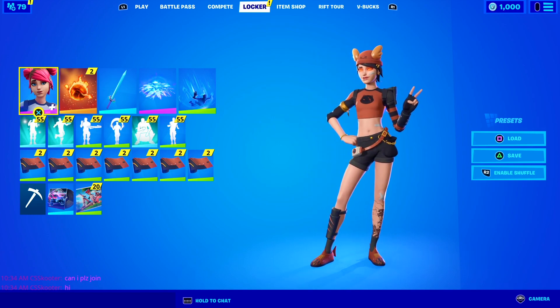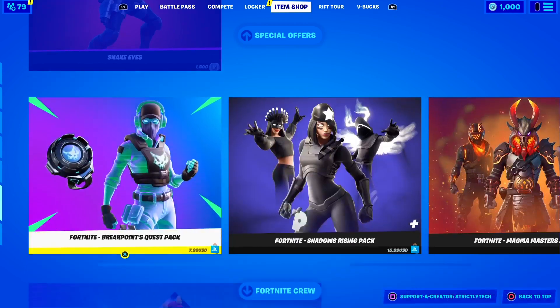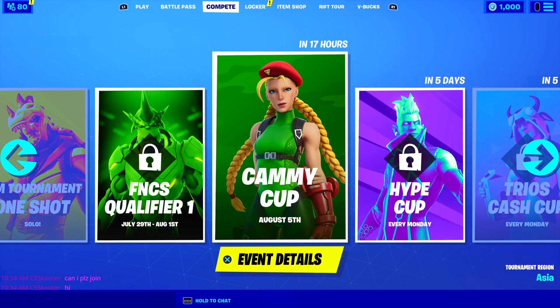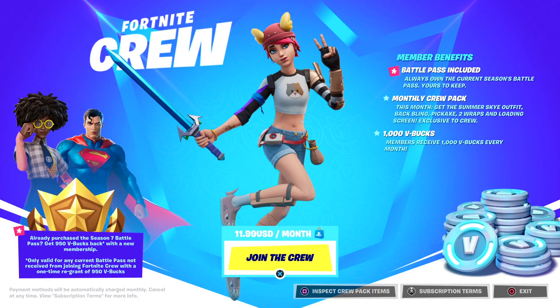Today I'm going to be showing you guys how to get the entire skin for free. What you guys want to do is go to your item shop, go to the very bottom, and click Fortnite Crew. There are two ways to get to the Fortnite Crew: go to the item shop and click it, or shift over to battle pass and click on Fortnite Crew.